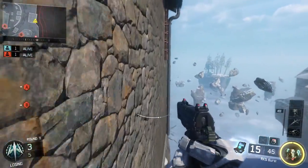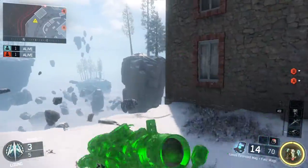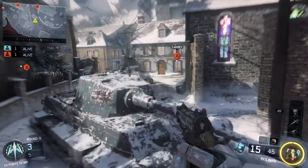On this side of the map, you can wall run outside the map on that building there. It's a good flank if someone is standing here in front of you — you can just go around the building.